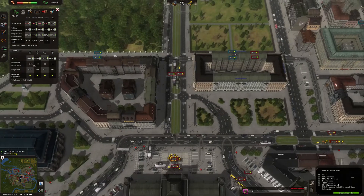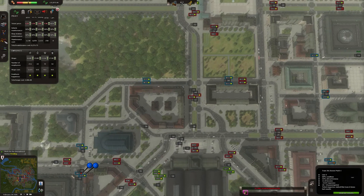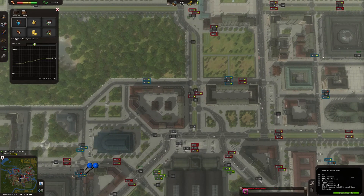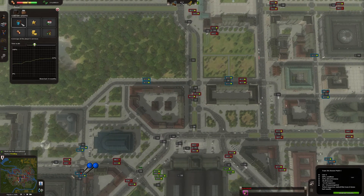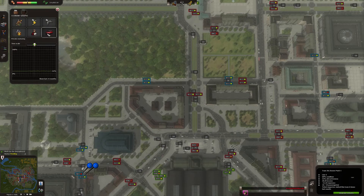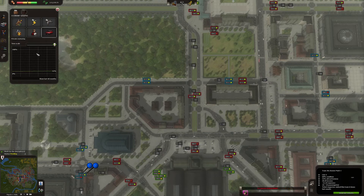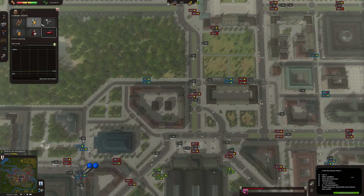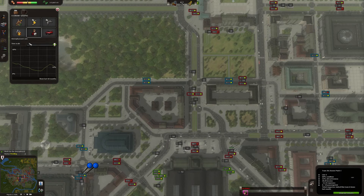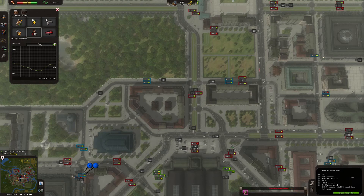You will have some inspectors, some technical personnel, but you can see that they don't really correlate with the number of vehicles — you have much less of them than one per vehicle. While drivers have to be one per vehicle. I think you should have even more drivers than one per vehicle. How many vehicles do we have? Does it say? We should have statistics.